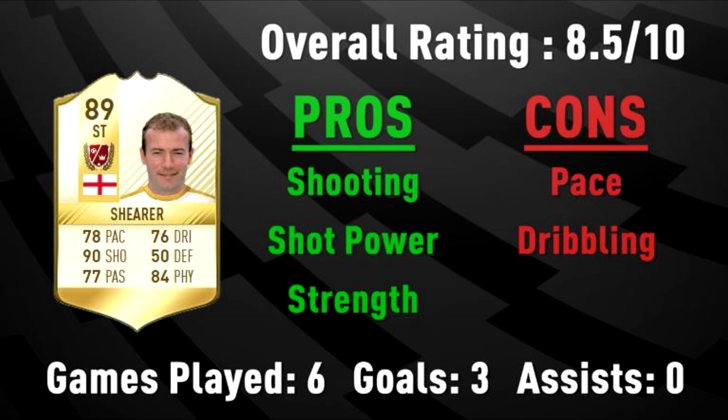Now there are two cons for Alan Shearer. First one is pace — he's one of the slower strikers and his pace feels even slower than 78 to be fair. But if you play him in a two-striker formation and have him up top with someone pacey, he will complement him very well. My second con is his dribbling — a pretty low dribbling rating as well as only having 3-star skill moves, something that someone who really relies on short passing and build-up play might not like.